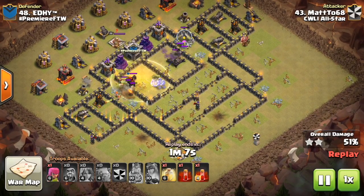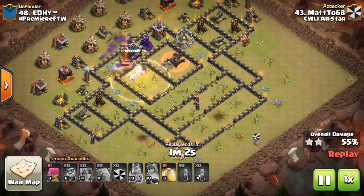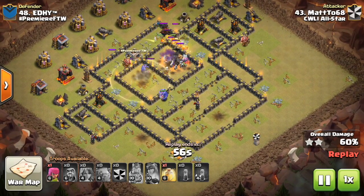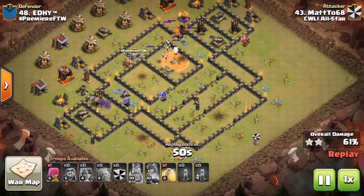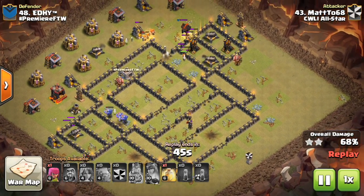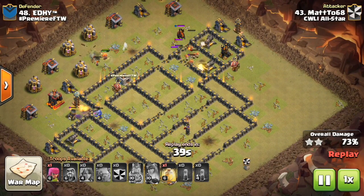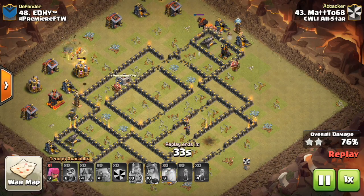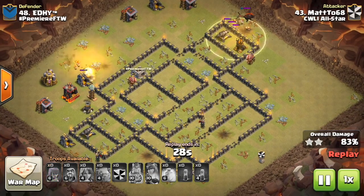It gets a little bit weird towards the end, because these Valks are going to path in weird directions, and the Bowlers actually stay up a little bit longer than expected. The Skeleton Spell goes down on the X-Bow. I like bringing the Skelly Spells because there was really no use for a Poison — the CC didn't need it and the Heroes didn't either. It goes ahead and drops those Skellies, gets the X-Bow taken out, and then here go the Valks with one heal spell left. They kind of split, but still has a solid 10-12 Valks left up. The last heal goes down over that Tesla giant bomb area, and this base is crushed. Nice attack.